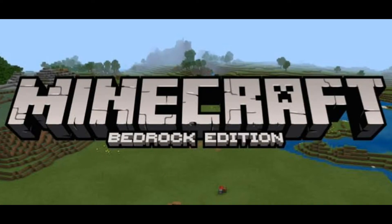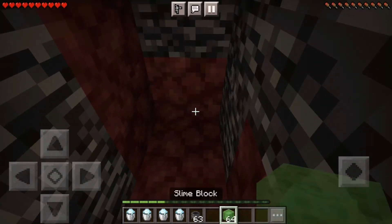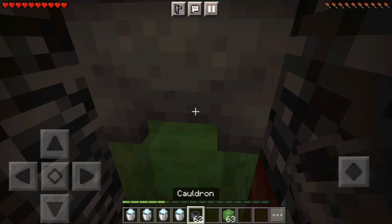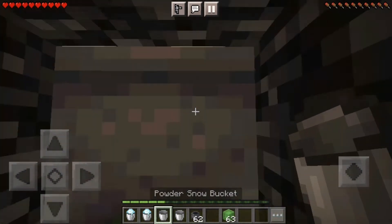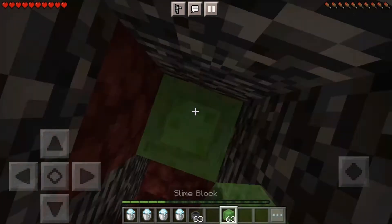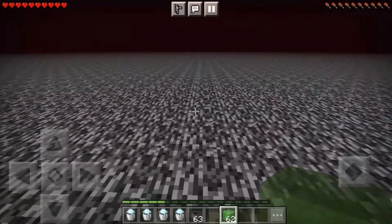Minecraft Pocket Edition and Bedrock Edition as a whole has its own special way of breaking bedrock that is much easier than on Java, simply by taking a cauldron and filling it with 2 buckets of snow. Though this is pretty useless, cause on bedrock you can't place anything above bedrock.